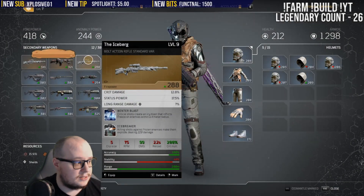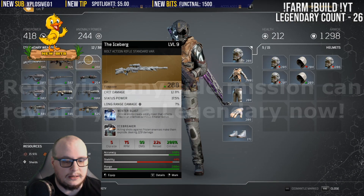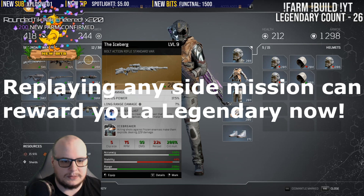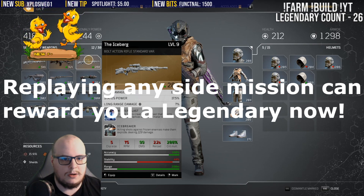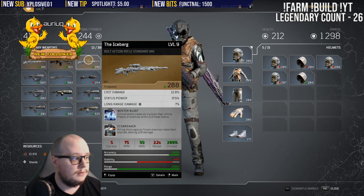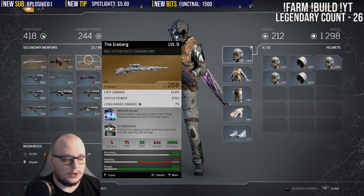We just got this — the Iceberg just dropped after completing that Payback quest. We went in there, killed the dude, skipped a cutscene, came back to this wall, talked to the lady, and it gave us one. That's all I did and it dropped. You don't see it actually drop on the ground — you have to check your inventory after every clear to be able to see this thing.